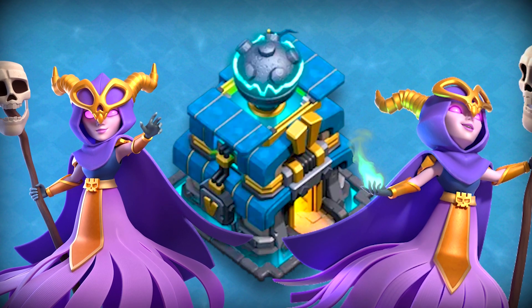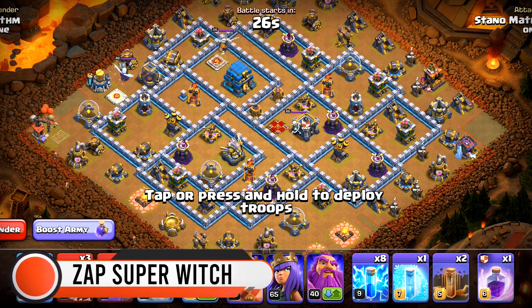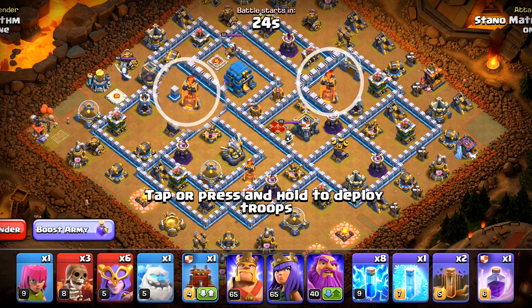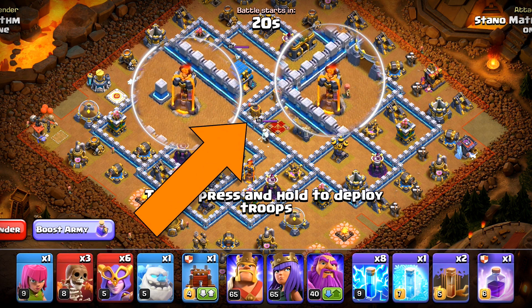Let's look at Town Hall super witch strategies. Starting with Zap Super Witches — this one is purely a spam strategy. We start by zapping out 2 inferno towers and then charging the super witches from one side.